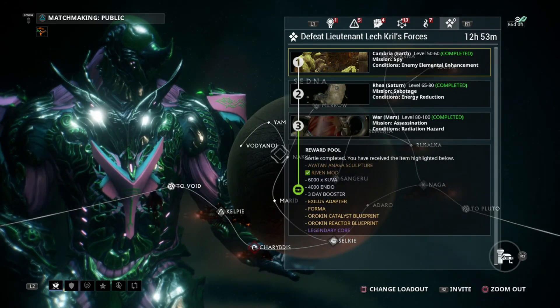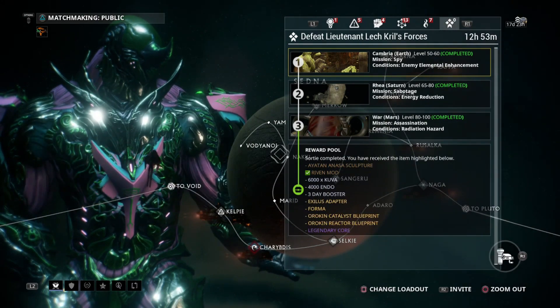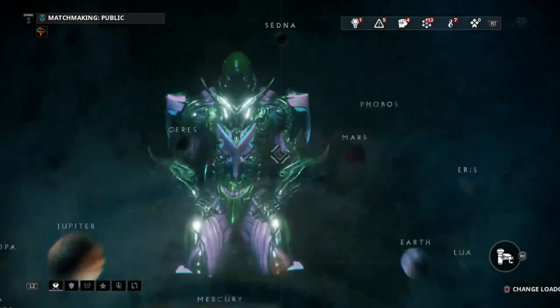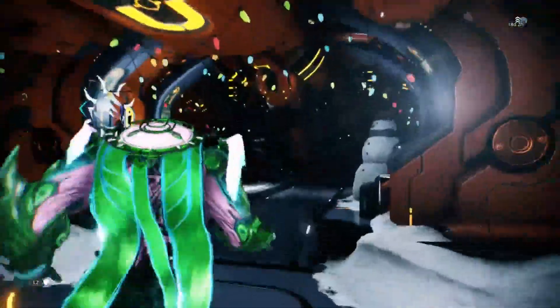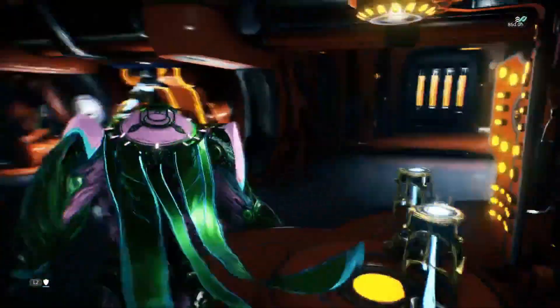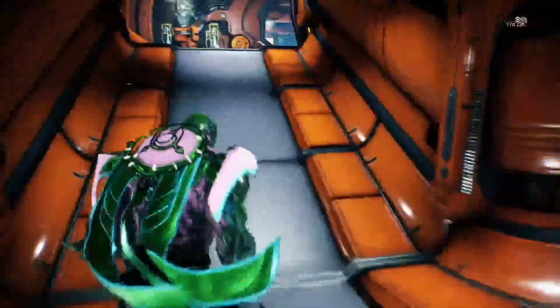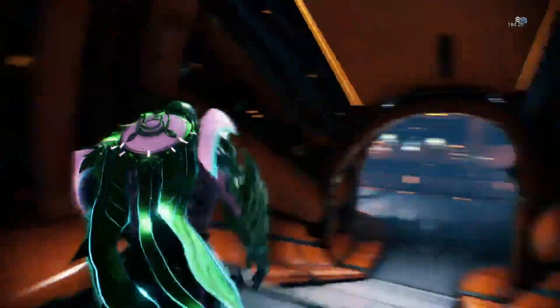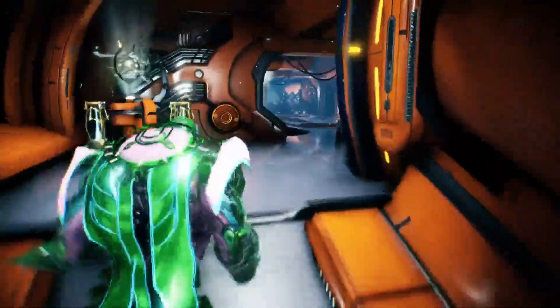This is the only in-game way to get them at the moment. I did mention two ways, and yes, there is a second way, which is you can go to Trade Chat and post that you're willing to buy a Legendary Core, and I'm pretty sure you'll find someone that's willing to sell it. So that's always an option.